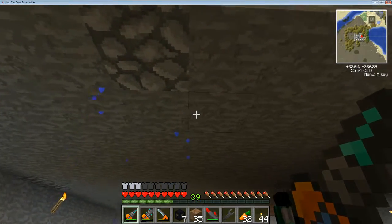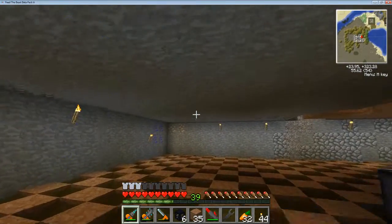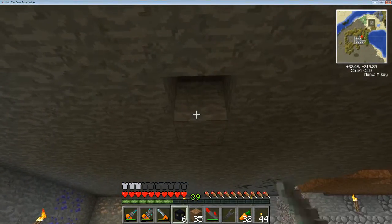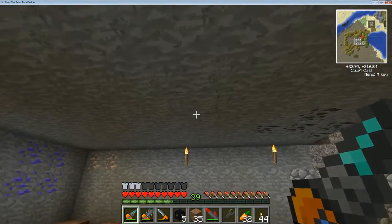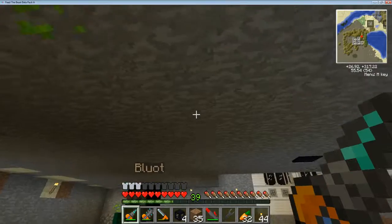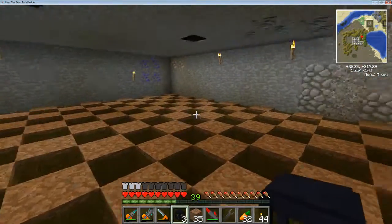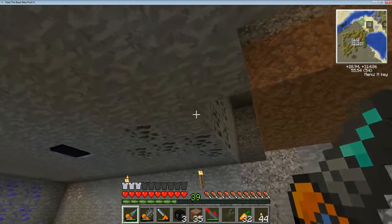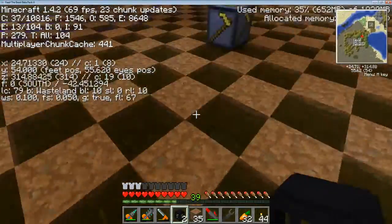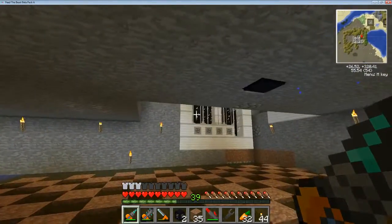Dark iron ingots are kind of expensive. So if I put one right here, one right there, and one right there — looks like it should work a little bit. Let's put one right where this uranium is. How light does it have to be? Well, just so mobs don't spawn in here. About block light eight — so block light nine. Yeah, that's working pretty good. I just need some over here, I might need to make more.